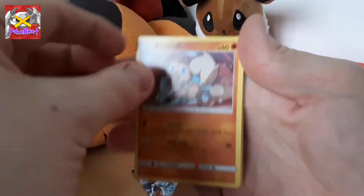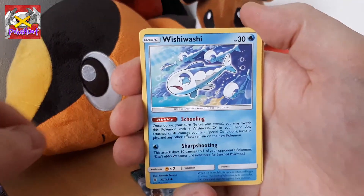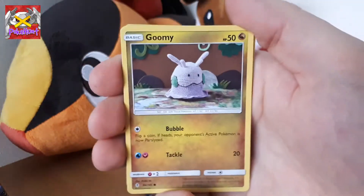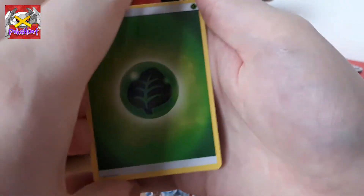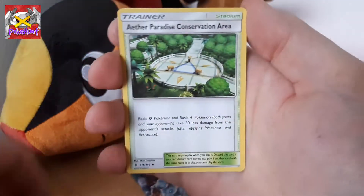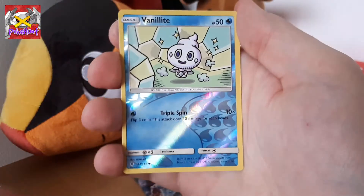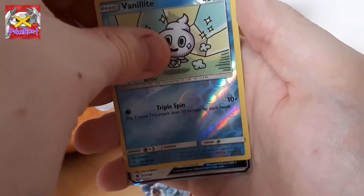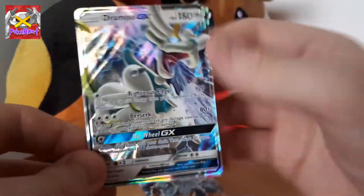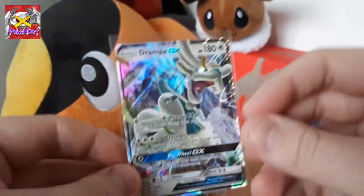Hopefully we can get something out of this pack. A Rockruff, a Clefairy, a Vanillite, a Wishy-Washy, Goomy, a Grass Energy, Haller, Aether Paradise Conservation Area, a Vanillish, and a Vanillite Reverse. And our rare is — oh my god — Drampa GX! Wow, awesome, that is so cool. We're already doing better than the last blister pack.